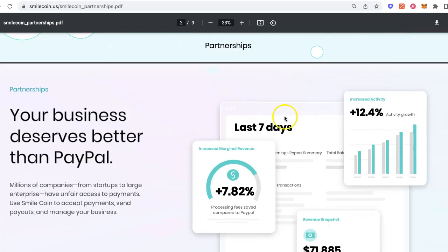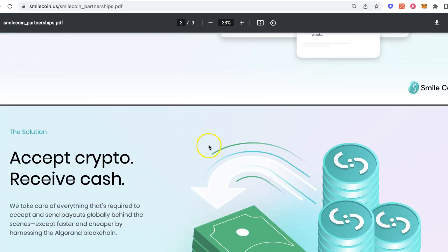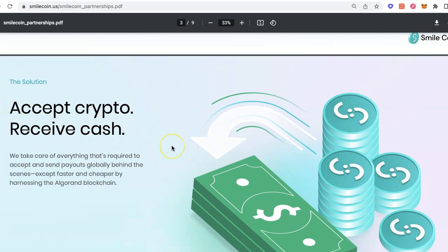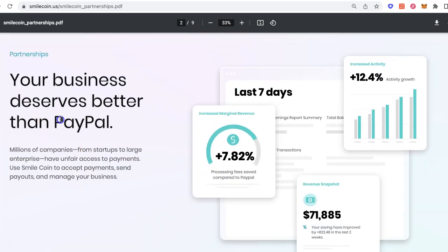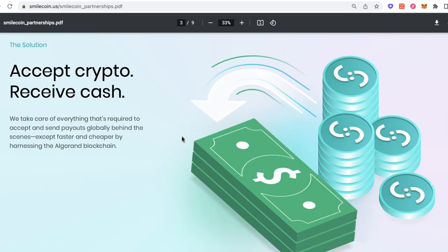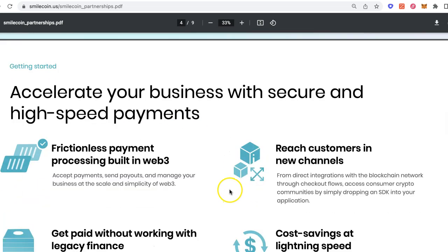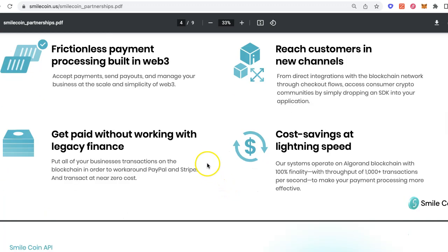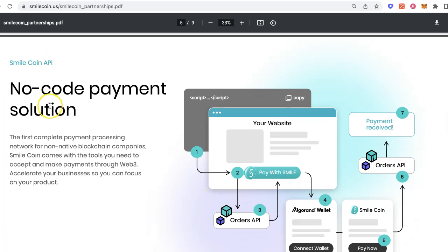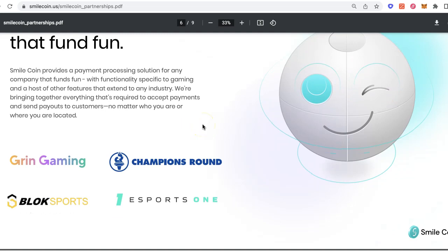These are the different types of partnerships that Smile is working towards. You can see they're focusing on a B2B type approach as well. It's a pretty bold claim that they're saying you're going to be treated better than even PayPal does — and obviously everyone in the world knows PayPal, it's a multi-billion dollar company. These guys are trying to replace that and be the blockchain counterpart to handle payment processing for gaming companies with a no-code payment solution. That level of technology just makes sense.